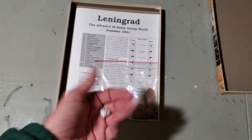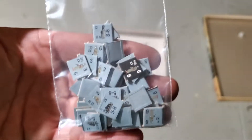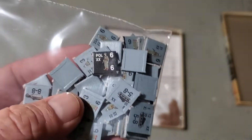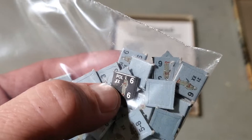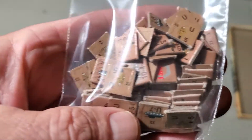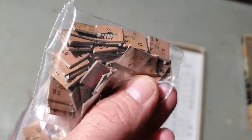It comes with a die. I've already punched all these counters. These are the Germans — they are gray. The SS units are black. That's the SS Polizei division; I believe that's what the double X means. And you have air units and infantry.